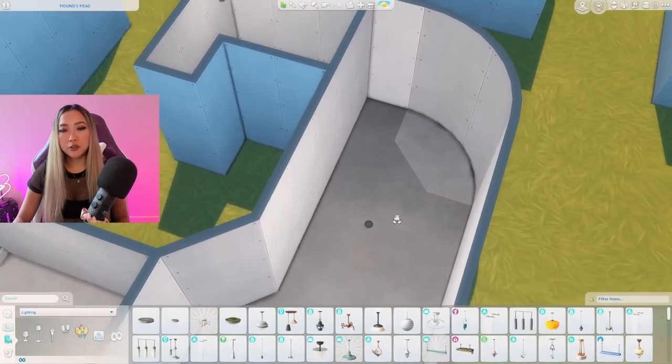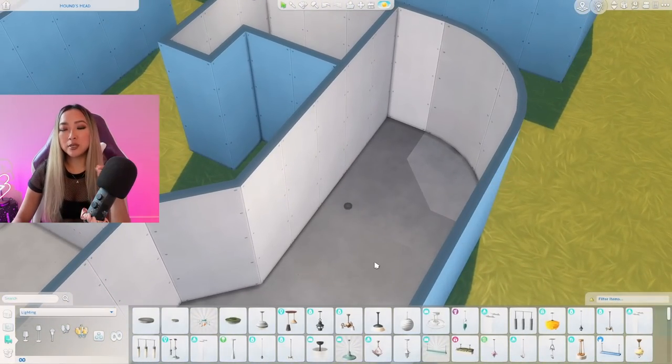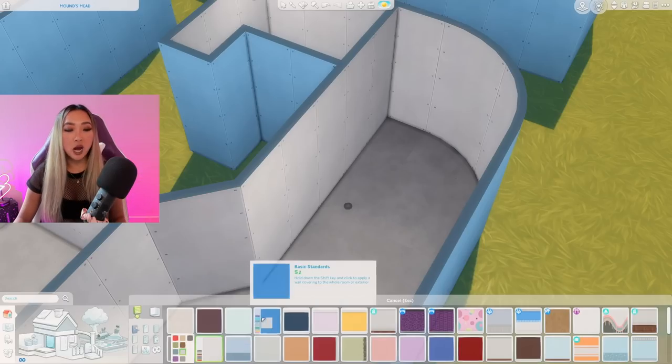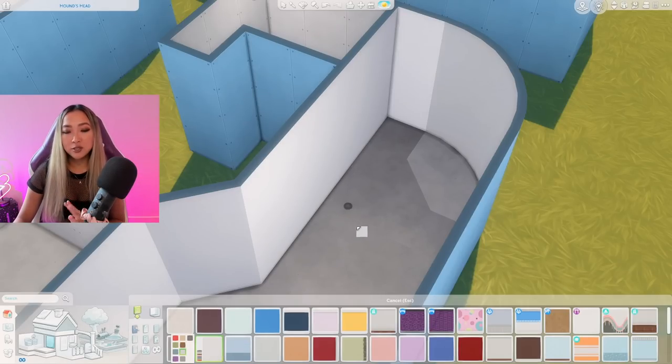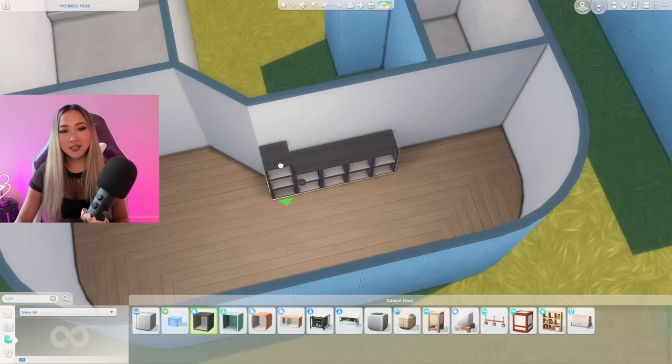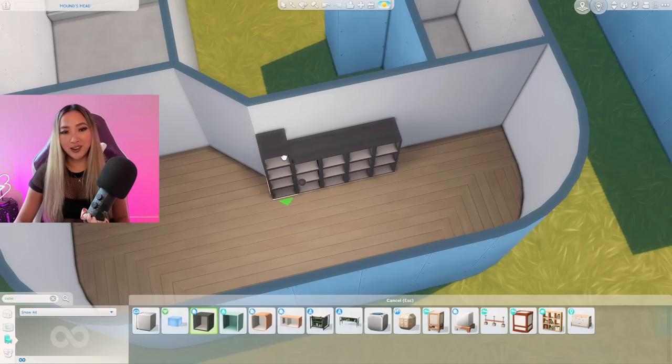I'm going to start on the bedroom first because I feel like the bedroom is where there's the most personality. One thing I was pleasantly surprised to learn about the grunge aesthetic is that it doesn't just mean dark and moody colors — it actually means muted and gray-toned colors. A lot of rooms I was looking at had white on the walls, so I'm going to put white on the walls for now and cover them with personality. I'm going to take these black cubes from the Dream Home Decorator pack and line the entire wall — they're modular so they snap together easily — making basically a floor-to-ceiling display.